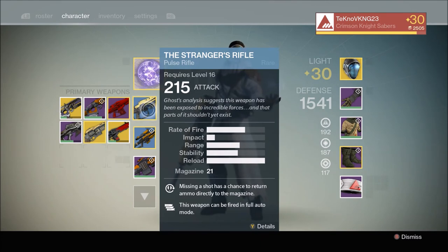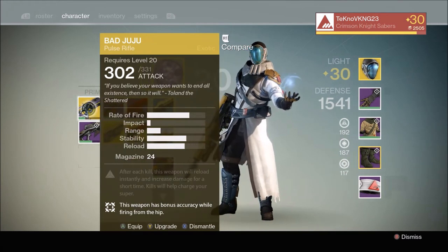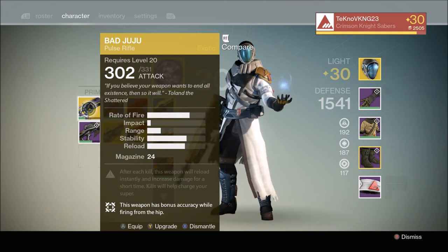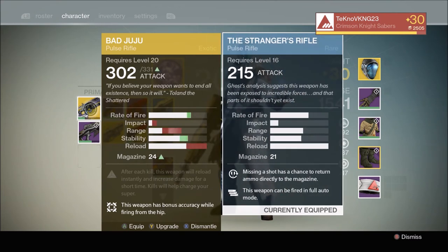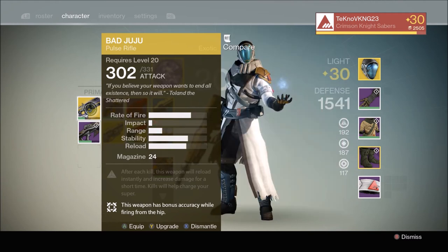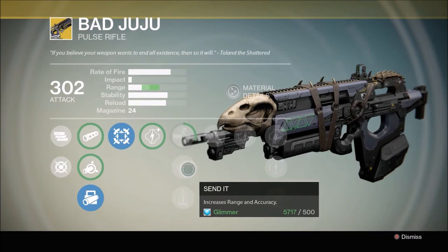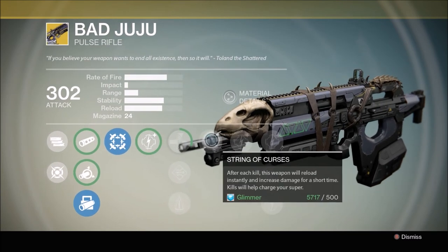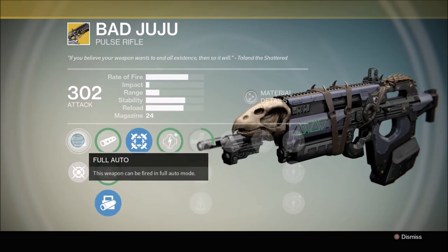Now let's look at the two exotic pulse rifle options. First is Bad Juju, which you can get from an exotic bounty from your Vanguard mentor. Comparing stats out of the box: slightly higher rate of fire, a little less impact, range is obviously way down, stability a little higher, reload a little off. Bad Juju doesn't appear to have perks that help with reload, but it does have String of Curses which increases damage and recharges your super. Bad Juju is also full auto right out of the box.